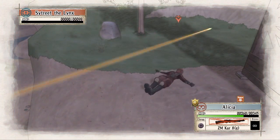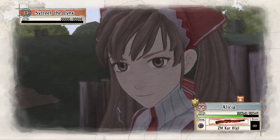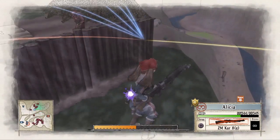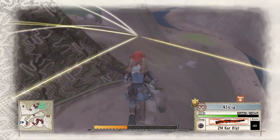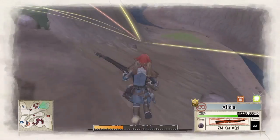My squad in this operation consists of Alicia, Largo, and Rosie, however I only use Alicia and Welkin for the entirety of this operation. We have three turns in order to get an A rank on this mission, however I managed to do so in just two.